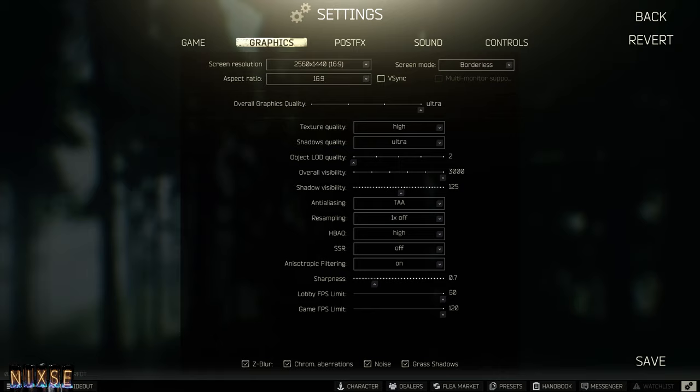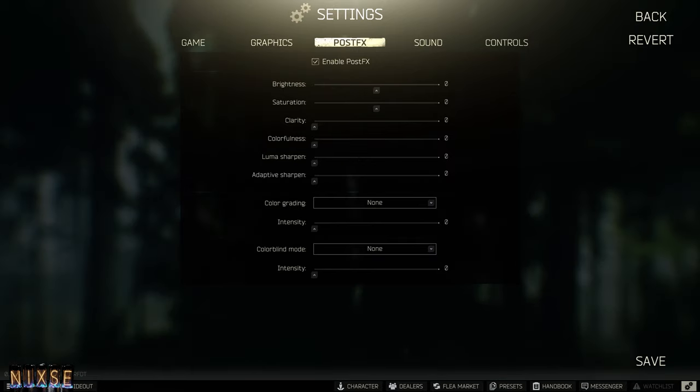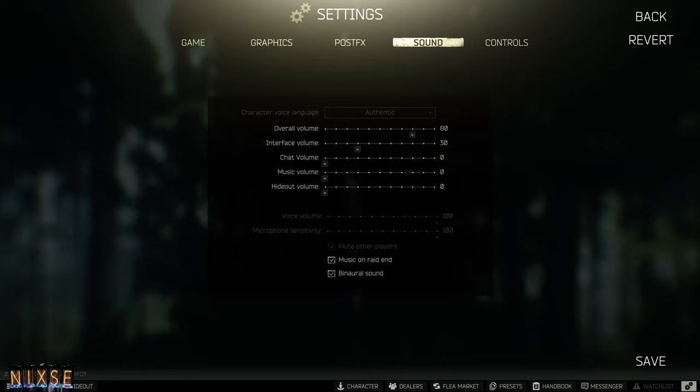I don't suggest using the overall graphics quality slider; instead, go through your options and adjust them manually for the best performance for your PC. If you have GeForce Experience or a similar program, it can help you select the best settings for your GPU. The post-FX settings allow you to drastically change the visual aspect of Escape from Tarkov — experiment with them on your own time as the results vary between monitors. For sound, the main thing to know is the binaural sound setting, which switches between EFT's original and current sound design. I suggest trying both and deciding which you prefer, as there are pros and cons to each.